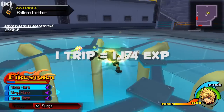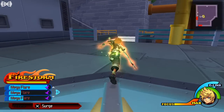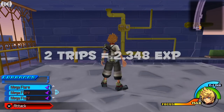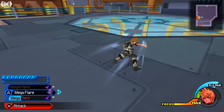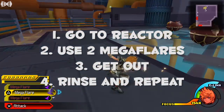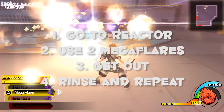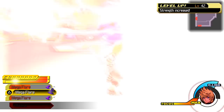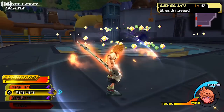Once the first wave is gone, the second wave will spawn — use Mega Flare again. One trip in the Reactor is going to get you 1,174 experience. If you have four Mega Flares, you can go back to the Reactor almost immediately, do the process again, and you'll have a total of 2,348 experience points per full set of Mega Flares. All you have to do is go into the Reactor, use two Mega Flares, get out, and rinse and repeat. With this method, you're gonna quickly level up again and again at a pretty good rate.